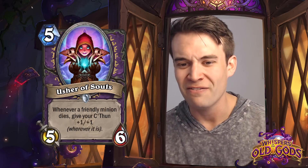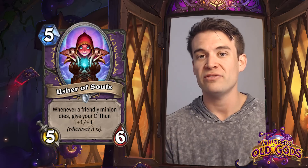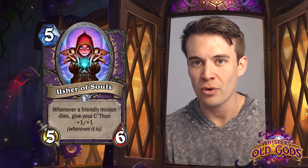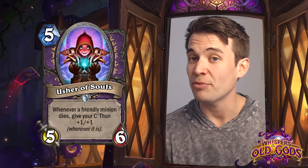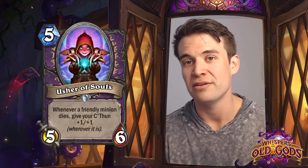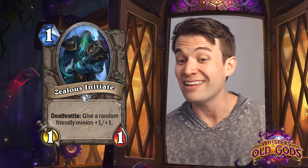Usher of Souls - a 5/6 for 5, which is actually a strong stat line to begin with. This will generally eat most other things you'll play at 5 mana. 6 health is a pretty strong flashpoint against a lot of the things around that cost. The effect of giving your C'Thun +1/+1 whenever a friendly minion dies - I don't know how important that will be - but just the stat line here alone is pretty impressive in terms of how it interacts with things around that cost.